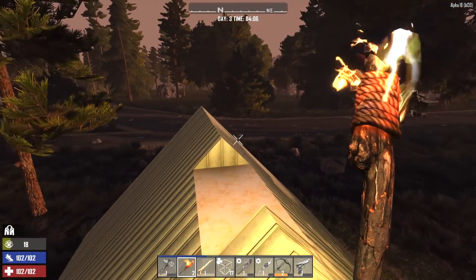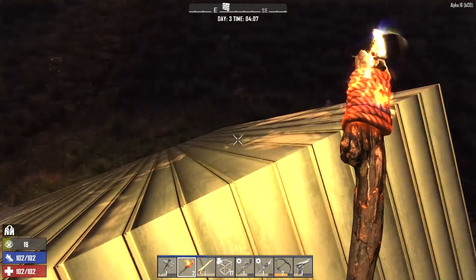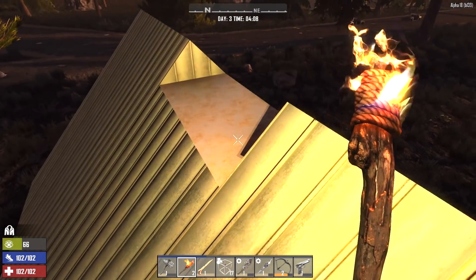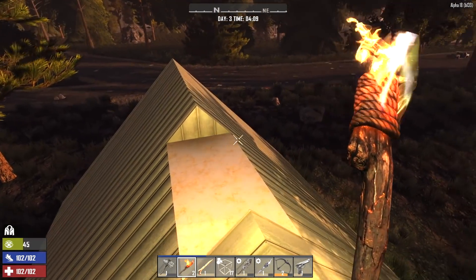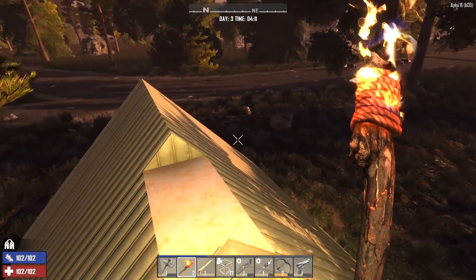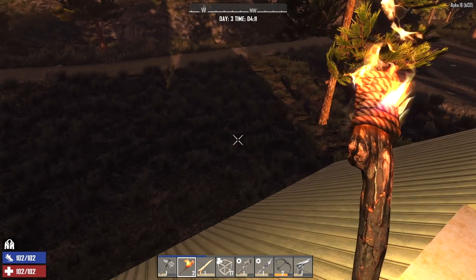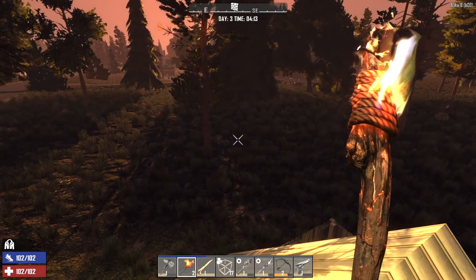Hey, what's going on guys? Glock9 here and welcome back to Apocalypse. It is the morning of day 3 and we're still here on top of the shed. I did a little bit of work last night - I broke out 2 blocks, got some iron from it. I wasn't able to do much though because you've got to move very slowly and carefully as to not attract any zombies. We also did some cooking in our campfire last night, so let's go grab all the shit out of there and then spend a couple of hours working on our home here.